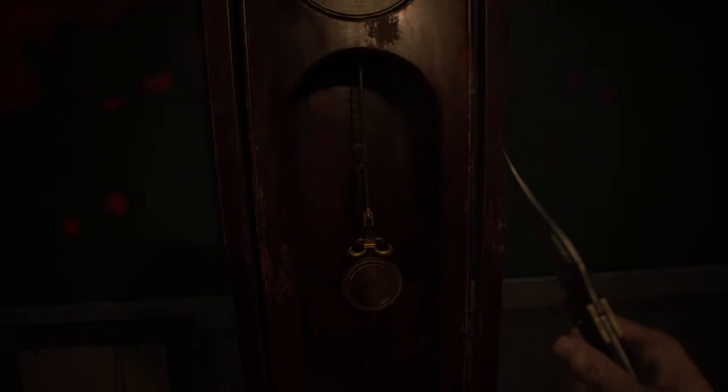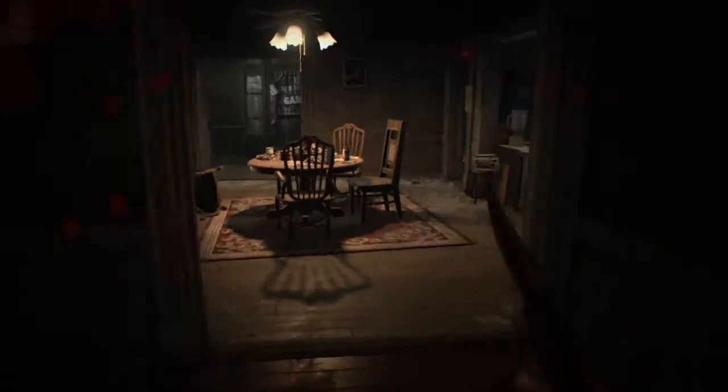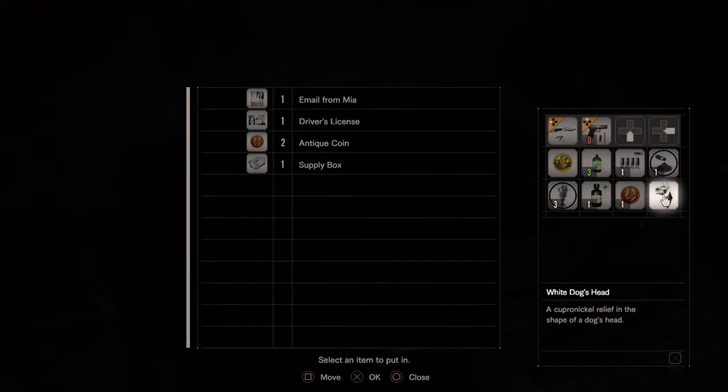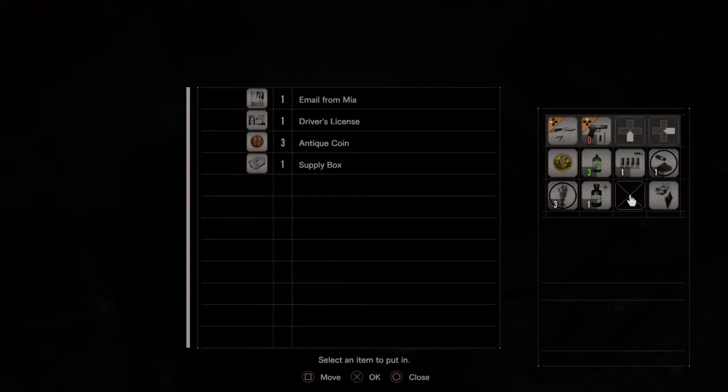We're going to use the pendulum here. So we know what we need to do with that. While we're here let's drop off one of these coins. We've got three so far. Wish I had more inventory slots. I'm waiting for Jack to come back alive.